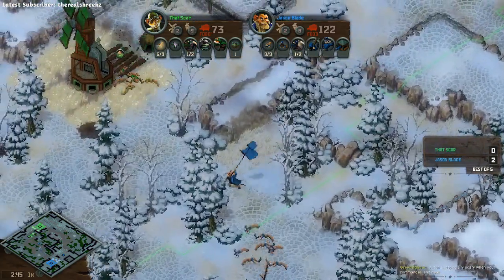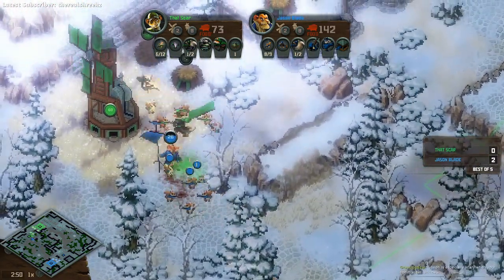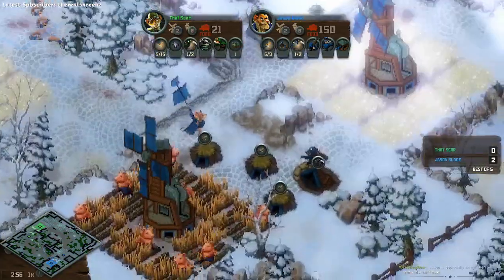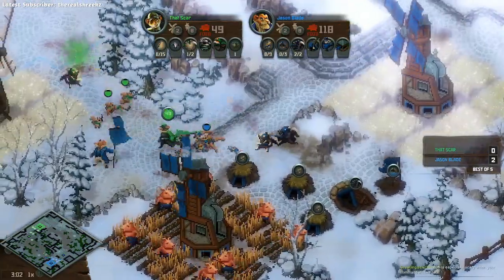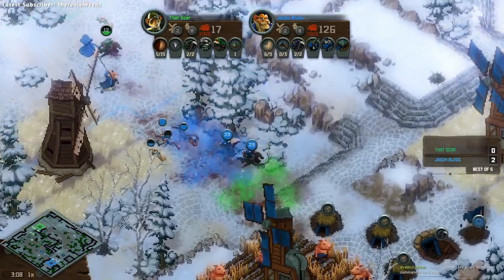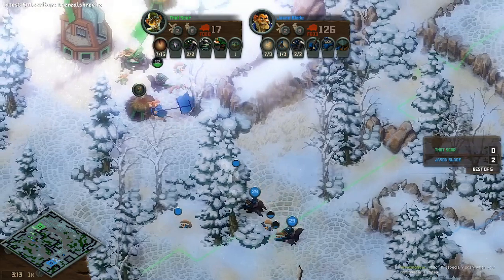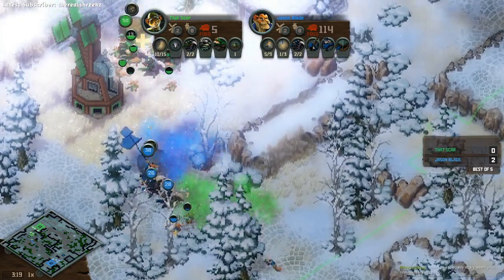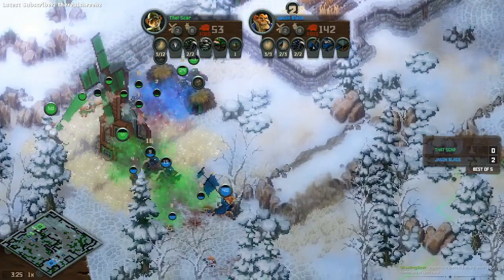Looks like Scar is trying to be the one to get the economy first. The skunks here in this choke are going to do amazing, so Jason Blade is going to back up. He didn't actually rally those skunks, so he's only bringing squirrels - that's interesting. You definitely want to have your skunks in the fight to tank. Jason does have the superior squirrel-skunk numbers right now, so Scar is going to have to pull back. Hopefully he doesn't lose that extra skunk here. It's kind of a defender's advantage situation - that warren is going to get picked up, but it's just a tier one warren. Both sides gassing down the opponent's squirrels.